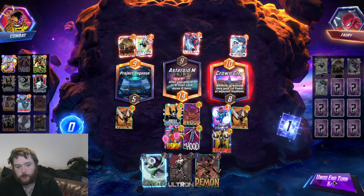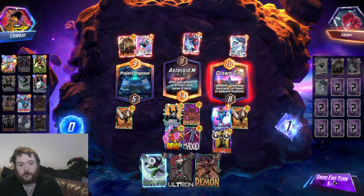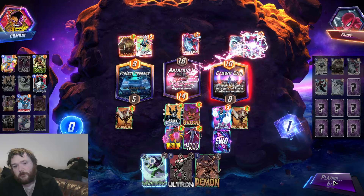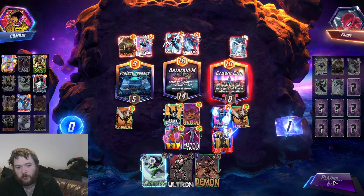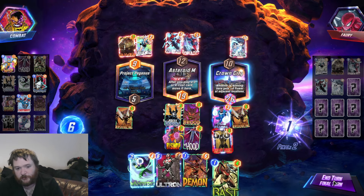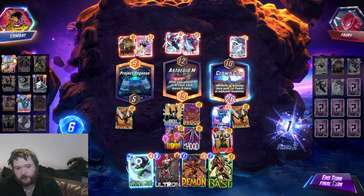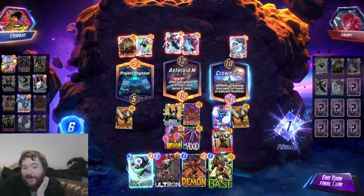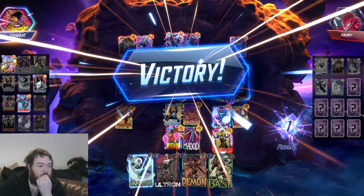What are we gonna play next turn? I mean a Mystique on top would be big — we could Mystique left, Mysterio demon, I am Iron Man. If not, do we just go Ultron? Ultron adds 9 left. Victory, victory!